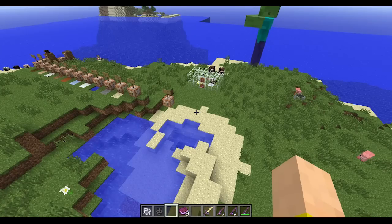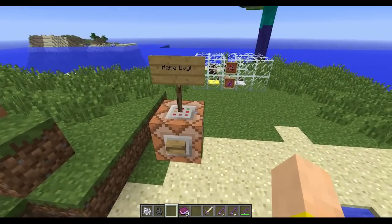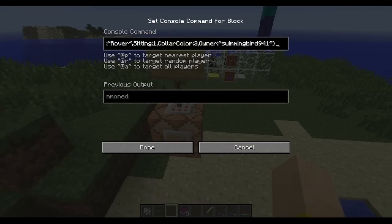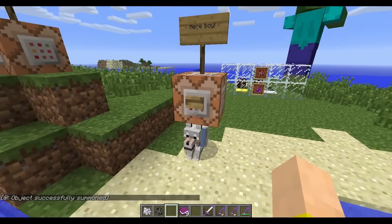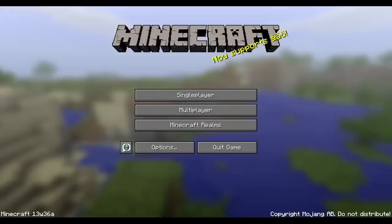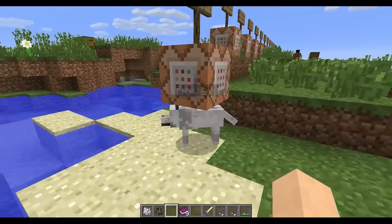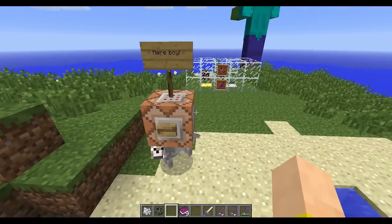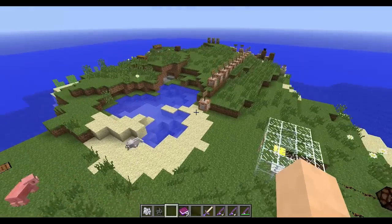The last thing I want to show before you go check out the other video is this summon command feature. I call it the 'here boy' command — I can summon a wolf entity with specific properties. You can set the custom name, whether it's sitting, what collar color it has, and who the owner is. So I summoned Rover with a blue collar and he's tamed to me. He follows me around and listens to me. You can spawn in very specific entities — you don't have to just use the default wolf. You can make a wolf or cat that's already yours.